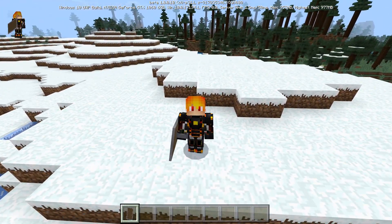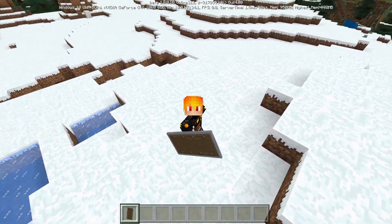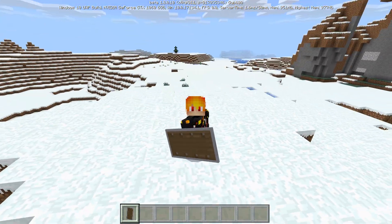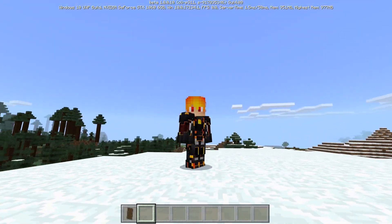At the moment we can't defend ourselves with this shield — we can't use it to block a hit or an arrow. Right now you can only throw it, and it's really cool.